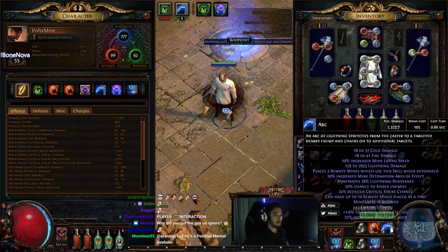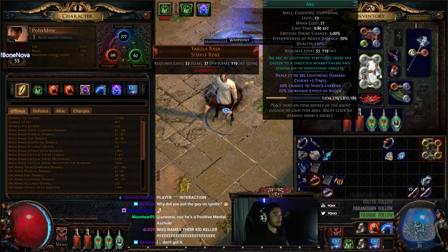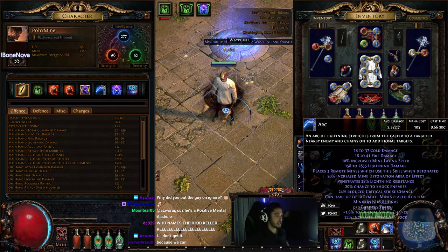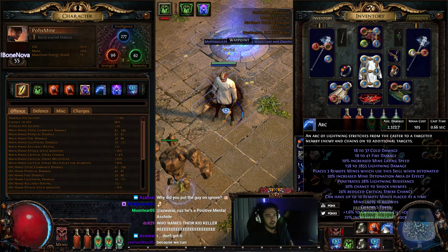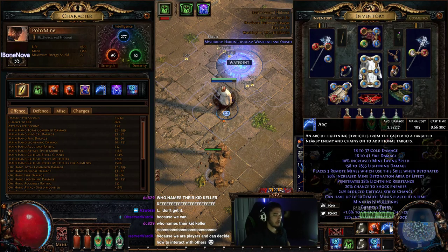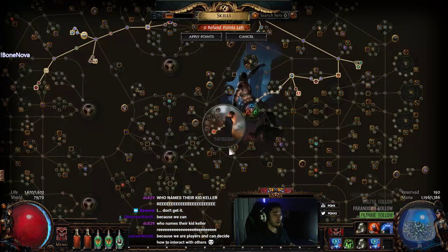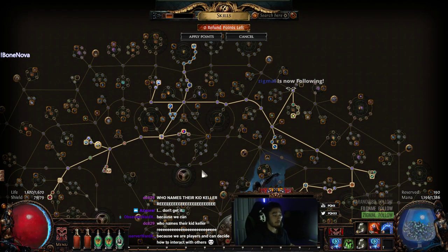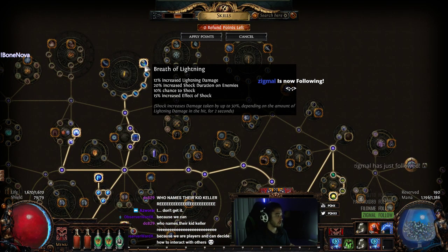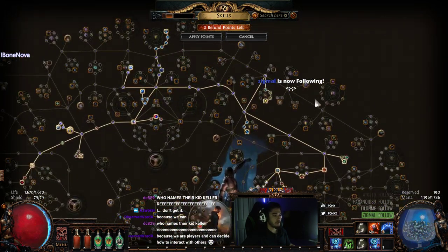My Arc has five chains currently — it gets five chains at level 13. Before you get five chains, four chains is totally fine, but if you're fighting large packs of mobs or shrines you'll notice you just don't really have enough coverage with the Arc Mines. That's why I recommend leveling with Frostbolt Mines. The tree is pretty similar — you just would not acquire all of the lightning damage nodes and would instead go for global crit multi and whatnot.